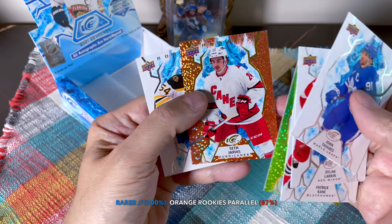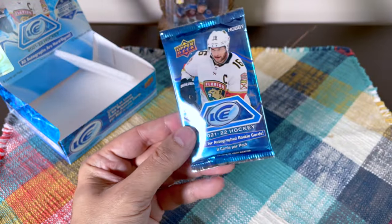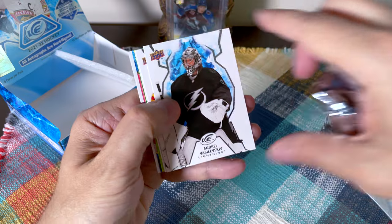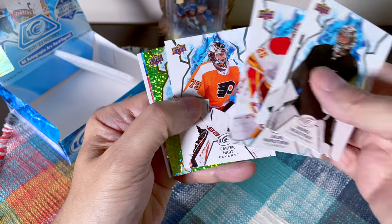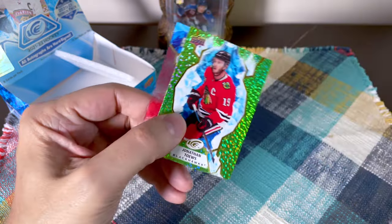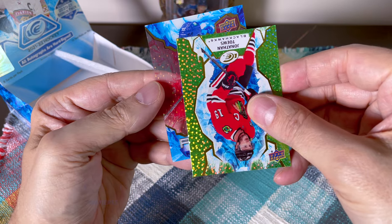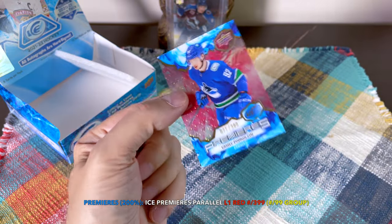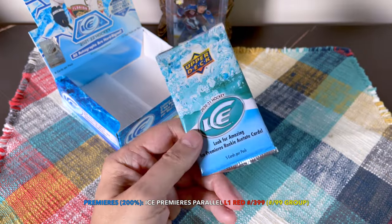There's an orange Seth Jarvis and a Jack Hughes. Wait — am I out of it? There's a pack left I didn't even realize! Funny that I missed a pack. Some parallels — Vasilevskiy, Markstrom. It's a goalie pack — they hid my goalie pack! Jonathan Toews, then another premieres — and it's a red parallel. It's a Poult-Cols, and that's a super good one. Numbered to 399 — it's a red parallel. Definitely a solid hit, I'll take that.